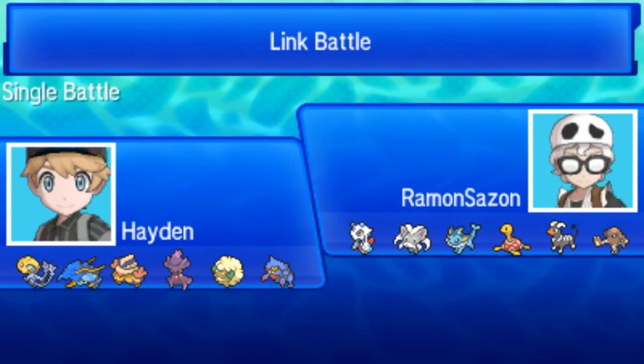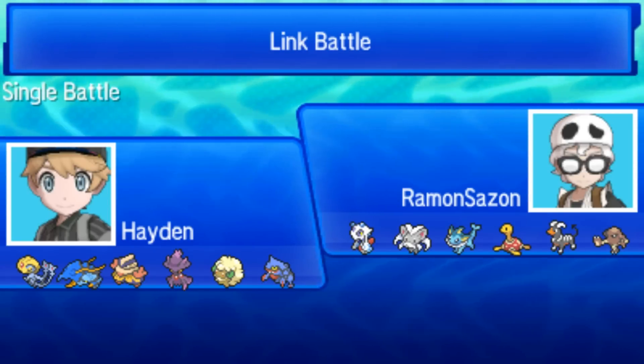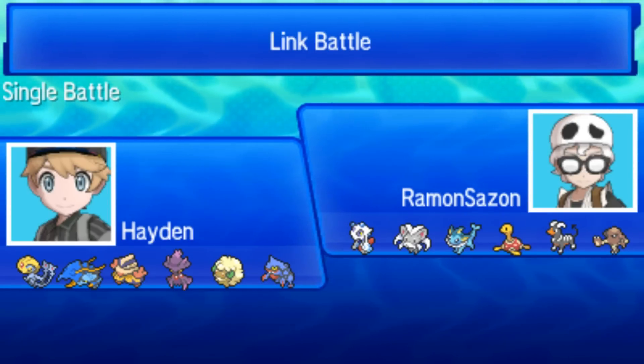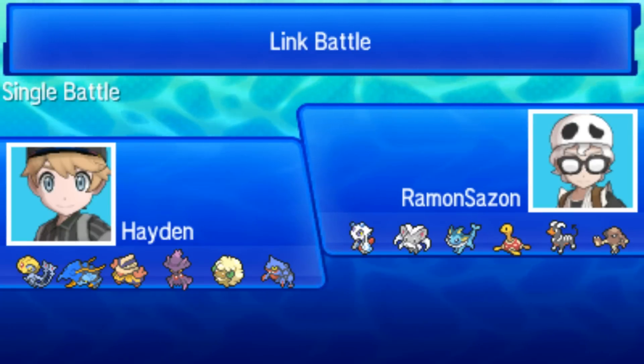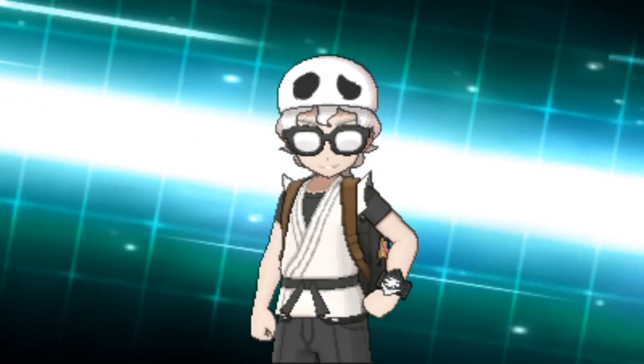It's looking like we're pretty evenly matched from the team preview here. I am worried about the Froslass — he's also got the Shuckle, which could be annoying, along with the Hitmonlee. That thing's got a chance to sweep depending on the set, and then he's got overall threats like Houndoom and Cinccino. Let's just get right into the battle.